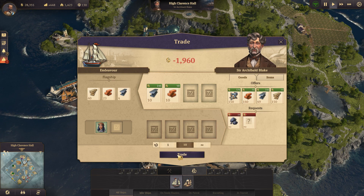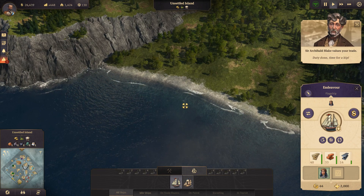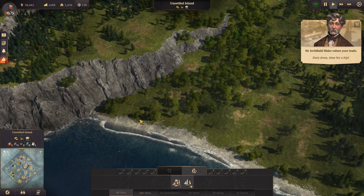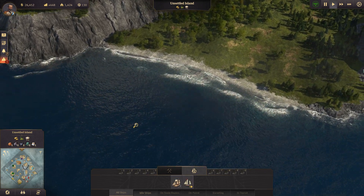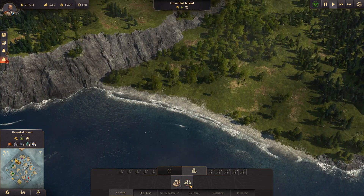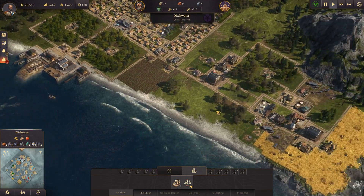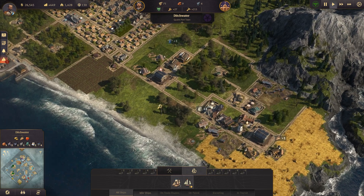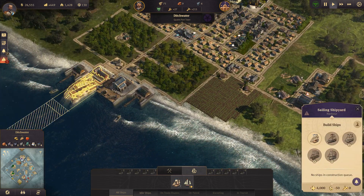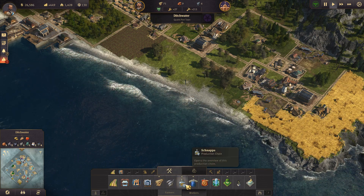We have plenty of planks - duty done, time for a kip. Let's buy that stuff off Sir Archibald. Look at that water, it's really beautiful. Now I'm curious if I can go back up to ultra settings now that we're playing in offline mode. Our ship is done, and we have some farmers left over.